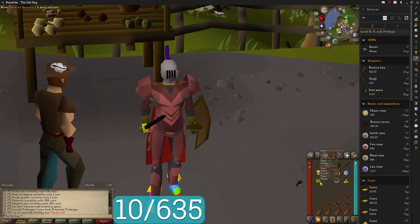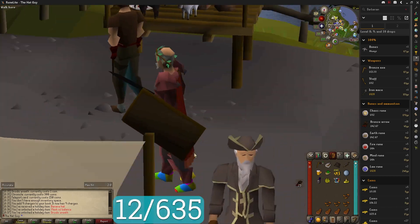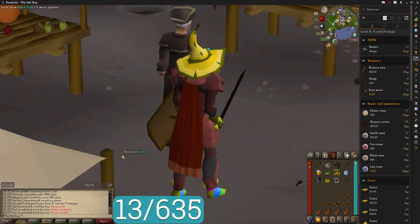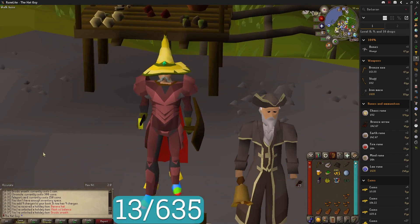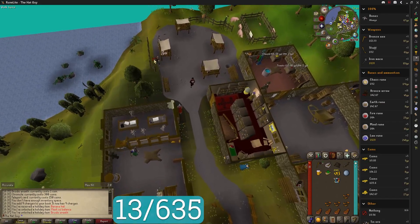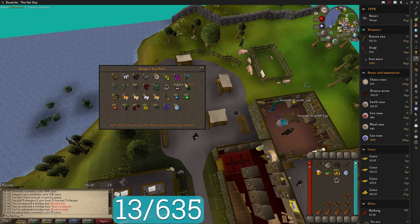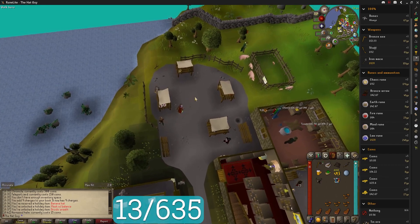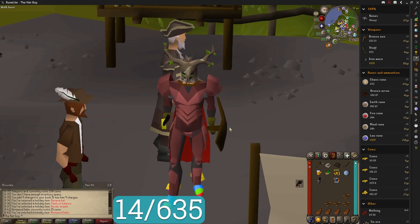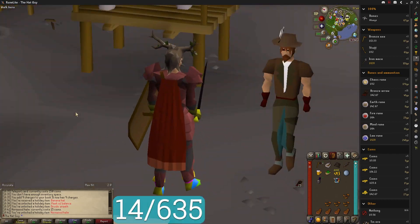Let's put these things on. We get the Mask of Balance - that thing is ugly. Druidic Wreath, not too shabby. It doesn't hide the bald spot though. Banana hat - that is a keeper, I really like that hat. I just realized I forgot to buy one of the hats: the Hornwood helm. I can't believe I almost missed this one. You guys would have roasted me for that, and this is like the best one too. Looking like a Chad straight out of the forest.